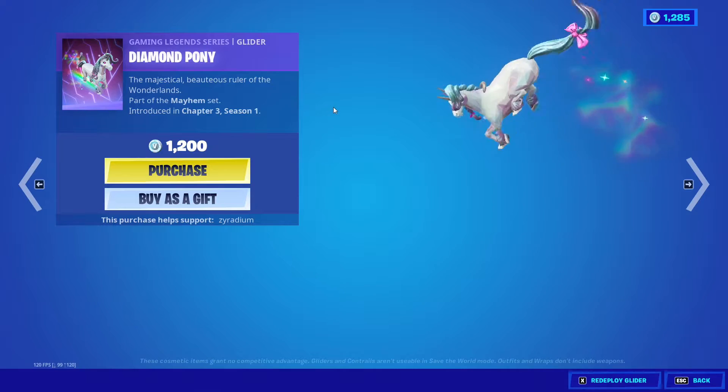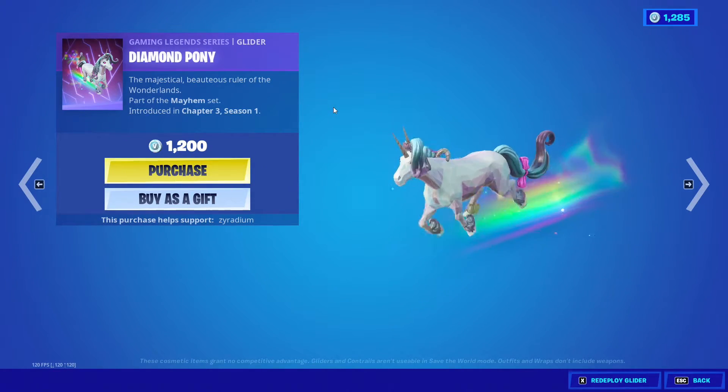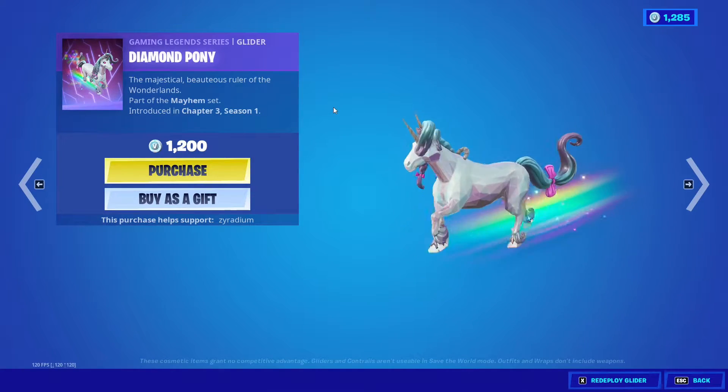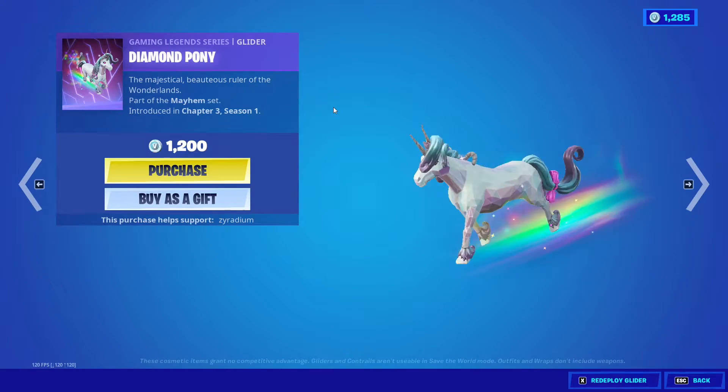That's a lot. So Diamond Pony has released in the item shop — one that you're supposed to get from the game. If you want to get it earlier, you had to get that one game that cost $60 to get a free glider.